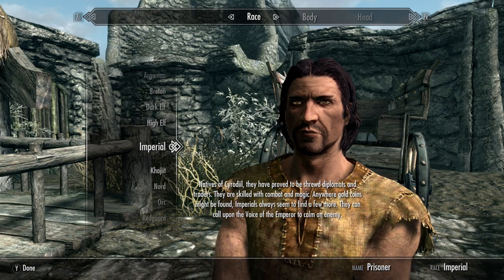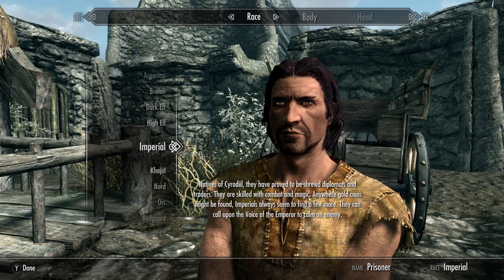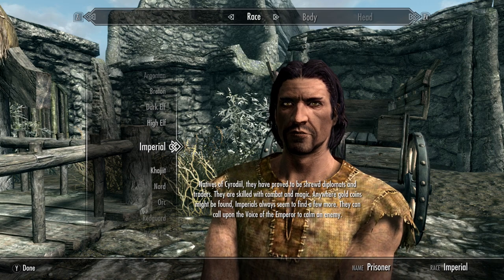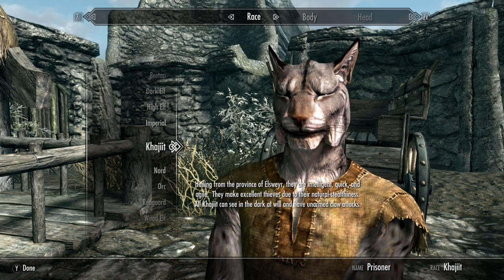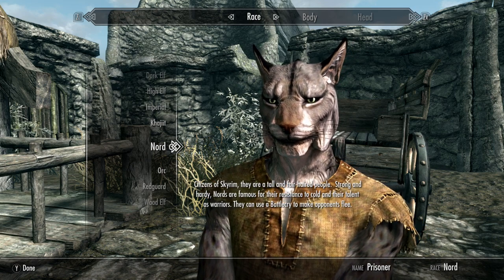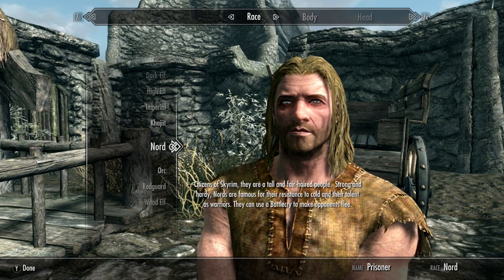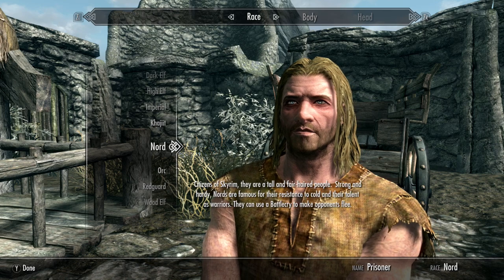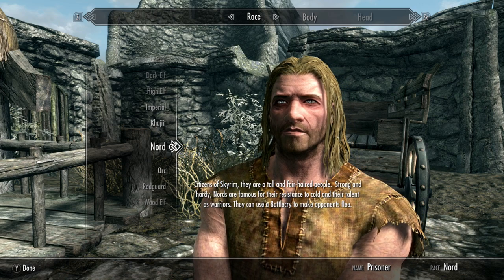Imperials are basically like Romans — there's no Roman Empire in this game since it's not Earth, but they're sort of inspired by the Roman Empire. Khajiit is exactly what you think — it's a cat person. I sometimes go cat person but I usually go Nord. Nords are the big Viking dudes, and Nord is the most common race in Skyrim. You know the saying — 'Skyrim belongs to the Nord.' The Nords are kind of fighting for their independence from the empire.